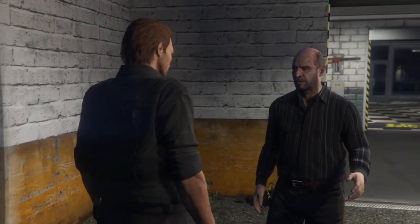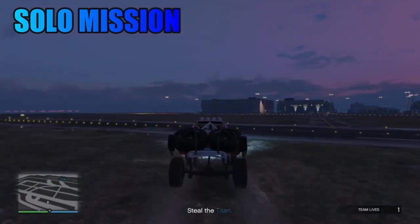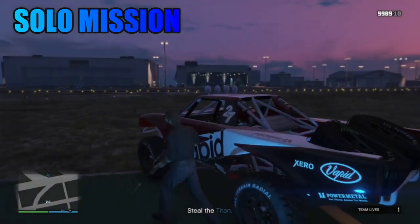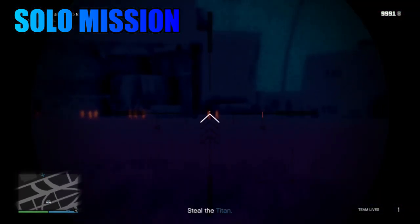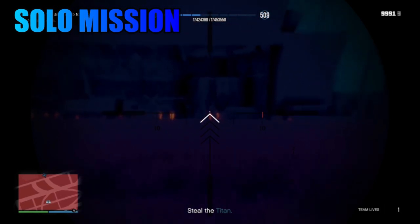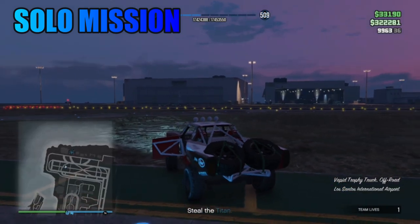We're going to start off with Titan of a Job, which is literally the very first on the list, which I think is why there's always someone on there. There's always at least three people on there waiting to start it because it's just the first on the list, so you just go on contact missions and start it. That's the one most people start with. Basically it involves going to the airport, taking out some Meriwether guards and then stealing a plane and taking it to the Sandy Shores airfield. I think that is for Lester.